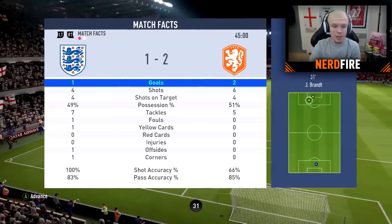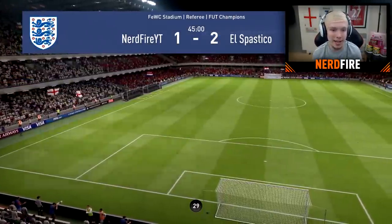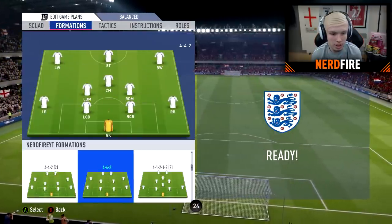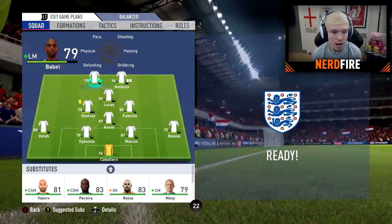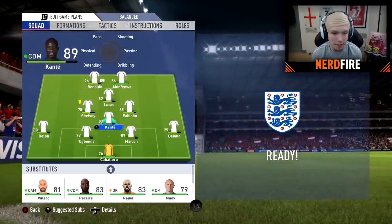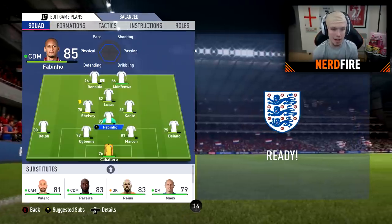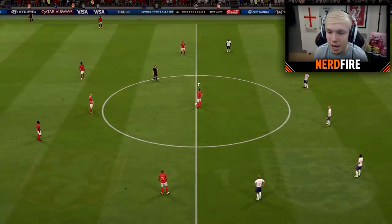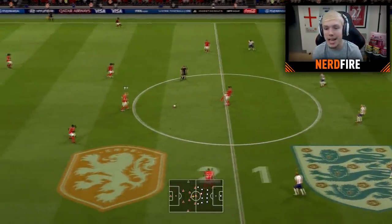I think it's time to bring on Akinfenwa — he's got to have a chance. Let's bring him on and get into this second half. I think we're going to change up the formation to a 4-1-2-2 bracket 2. We're going to go R9 on the left and bring on Akinfenwa on the right. Lucas, Cam, Shelby. Fabinho is going to be the main CDM. Second half begins — Akinfenwa is on, he's in the building!